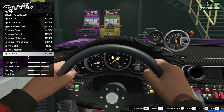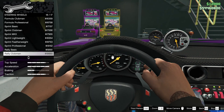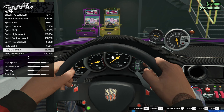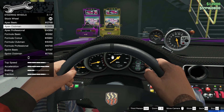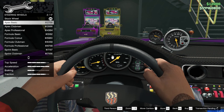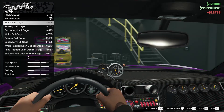Steering wheels — we have the stock wheel, which is great, but maybe we can improve it. It's still got a Porsche symbol in the middle. I like a lot of the basic ones. Apex basic — I think that'll be the one. Yeah, apex basic.